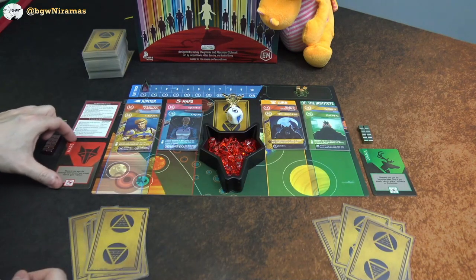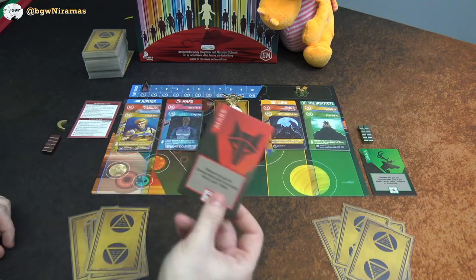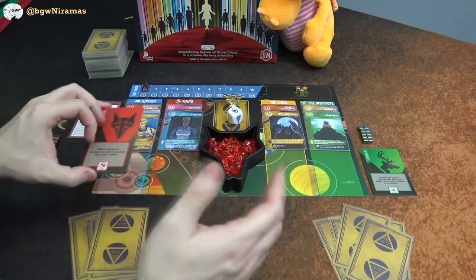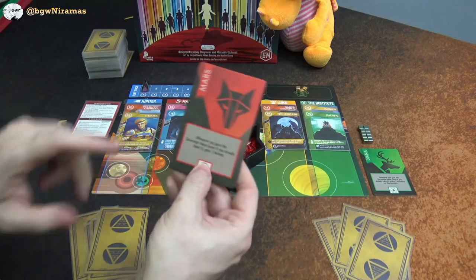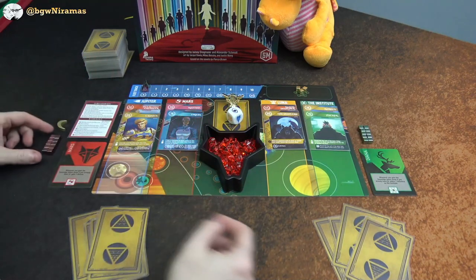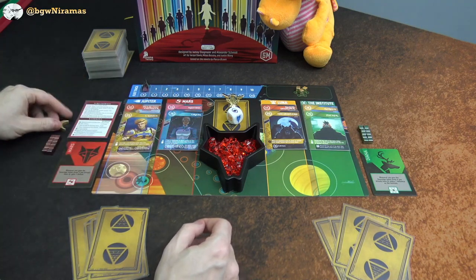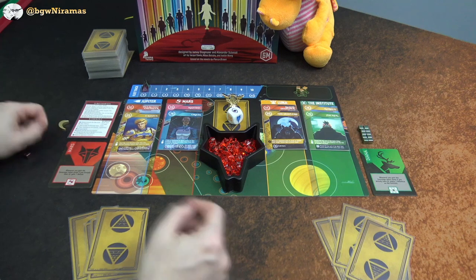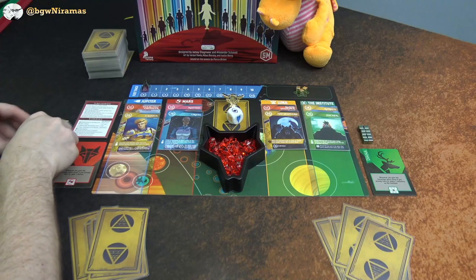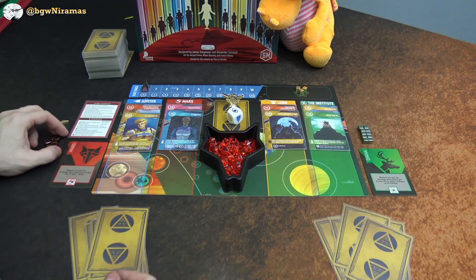I am going to play as Mars. Normally you mix up the faction tiles and take one randomly, but me and Draco are just going to go with our standard — I'm red, Draco is green. Mars has a special ability and I'll get more into that later. The collector's edition has metal cubes, which are really heavy and nice. The standard edition has plastic components instead, but the gameplay is the same.